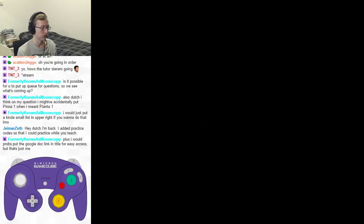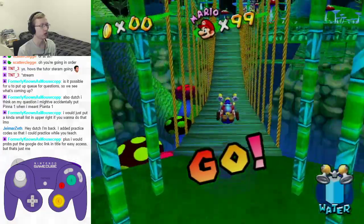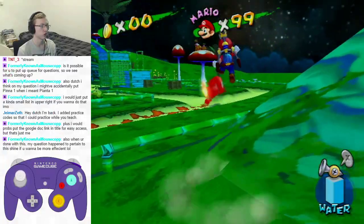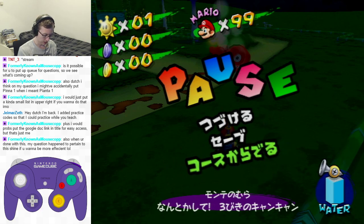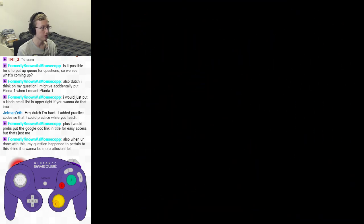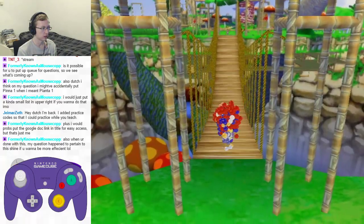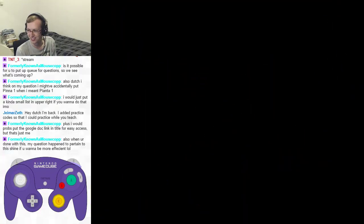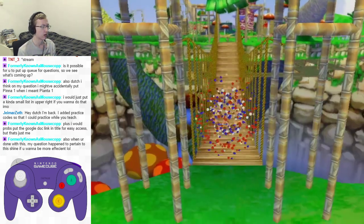For Pianta 1, I do the triple jump, and then depending on where the chomp is going, I adjust. For Pianta 2, it's a very similar thing — I do the triple jump and hover so that I land in front of Piantissimo. The timing for that is kind of weird; I don't have a visual cue for it personally. I just kind of wing it.